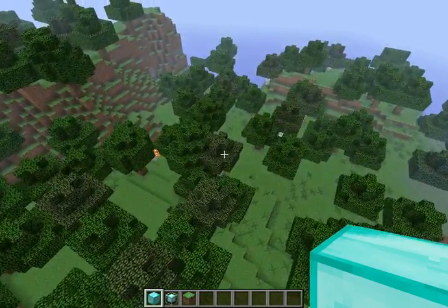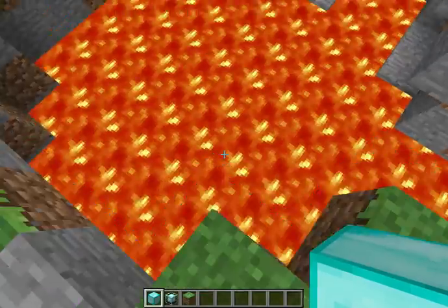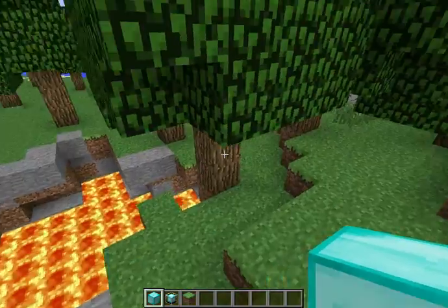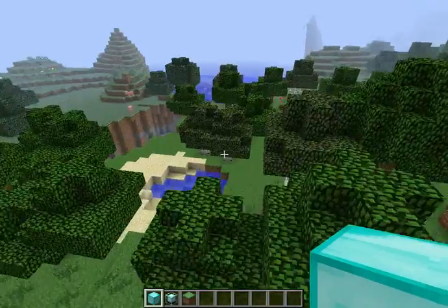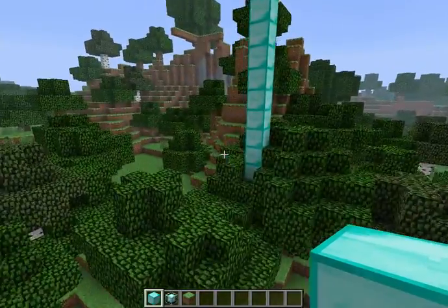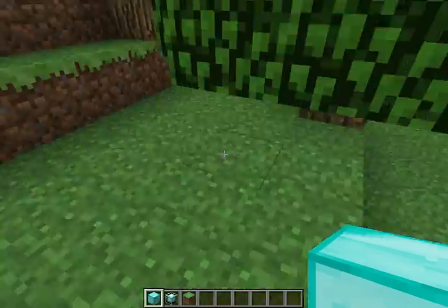Oh, overground lava — totally forgot about that. Yeah, overground lava right here. And what's underneath it? Redness. Iron. There you go, perfect. It's just a lovely map. The seed is 'Kira is awesome.' If you can't spell that, then you suck. I might put it in the description — I don't know, I might.